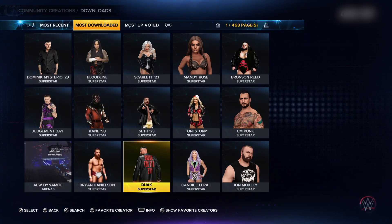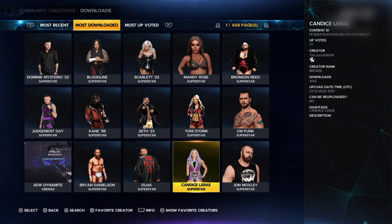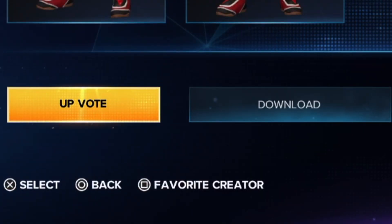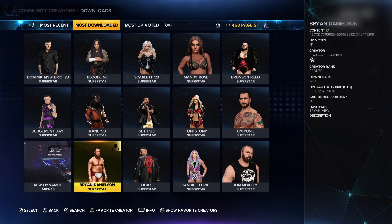You will see some characters pop up. Look for the character you want to download and click on it. Then click on the second option that says download. Then it will say downloading content, and now you will have your new character downloaded on your list of wrestlers.